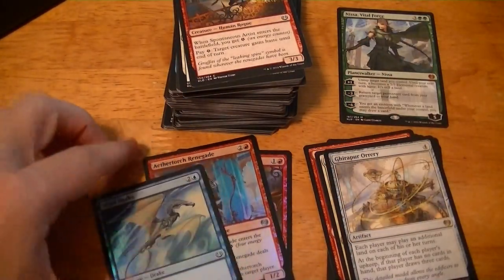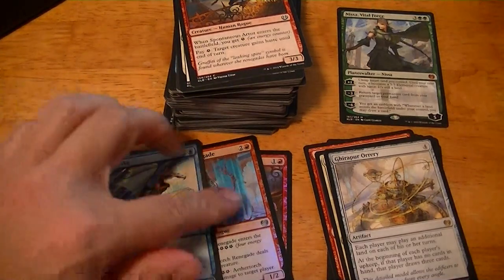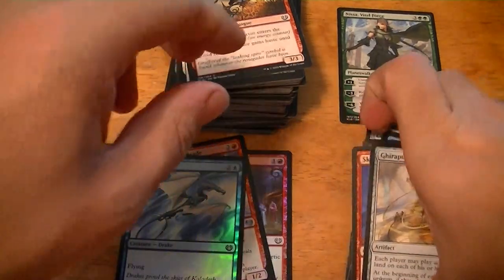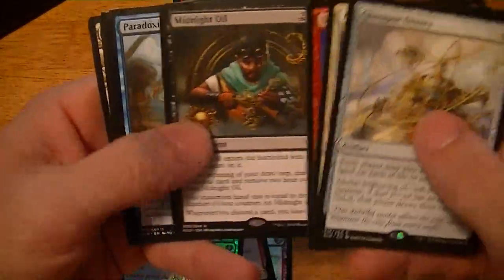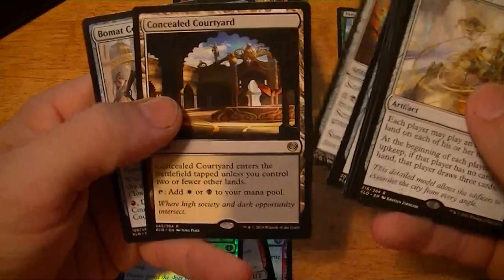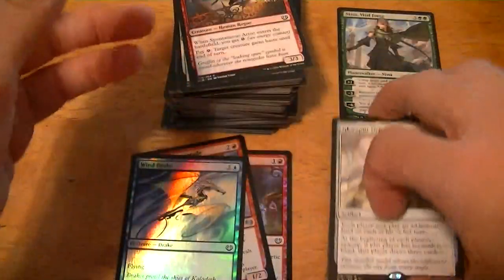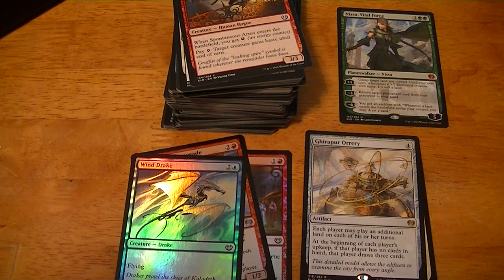All right — I got the Nissa, I got three foils but they're all commons or uncommons. Got the Scrap Heap Scrounger, the dual land, and the Bomat Courier. So the rares weren't much, but got the Nissa, so not a bad fat pack. Hope y'all enjoyed — be sure to rate, comment, and subscribe. Thanks a lot!